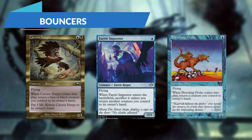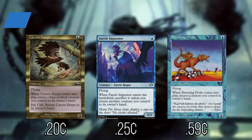These next three creatures we have labeled as our bouncers: Cavern Harpy, Fairy Impostor, and Shrieking Drake. Whenever they enter the battlefield, they will allow us to bounce another creature from our side of the board back to our hand. That means we can then recast those creatures for even more value on our side of the board.